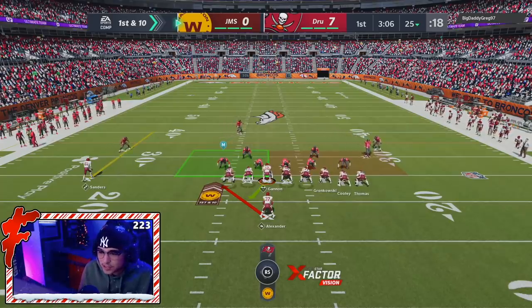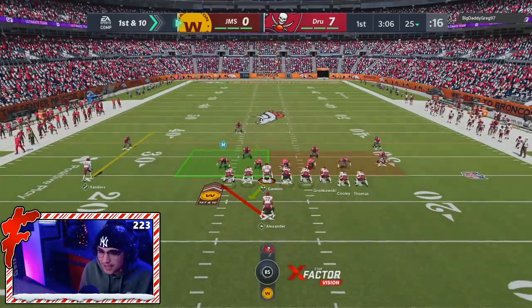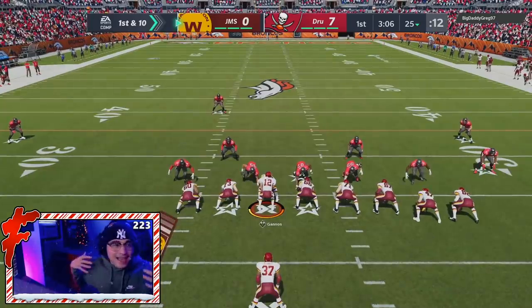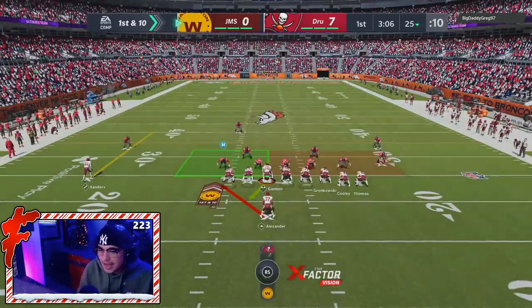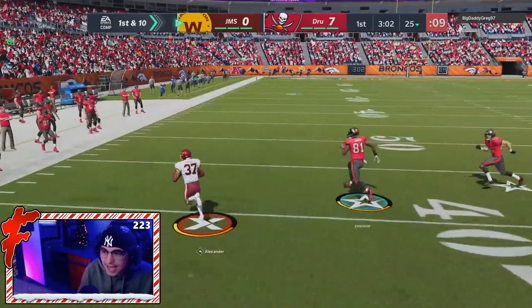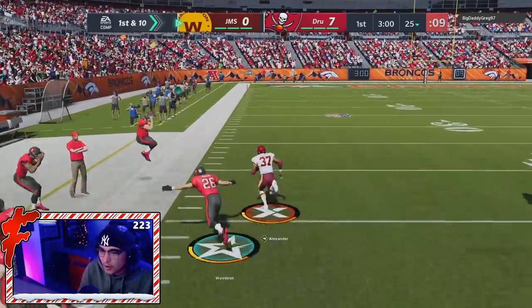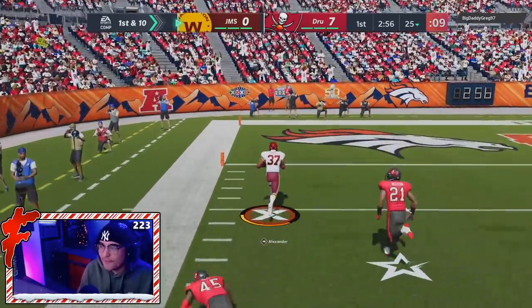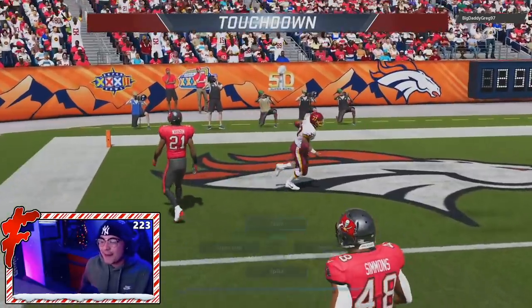We are here on offense, about to show off Sean Alexander for the first time. He has those small shoulder pads. Let's see how he plays. First run here — good blocking, get up outside. We're gone first play! A little stop and go, show off the speed, show off the acceleration. Sean Alexander, man.